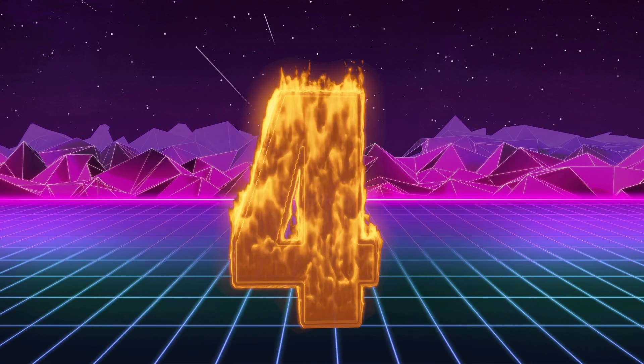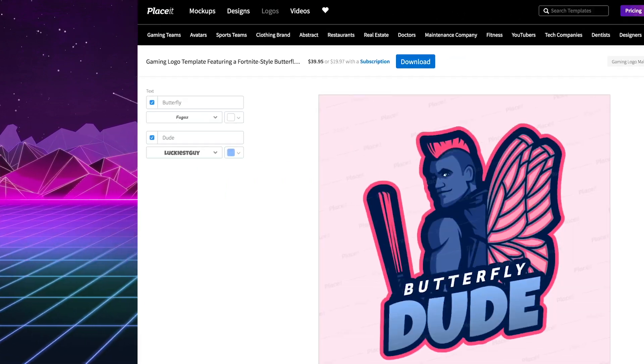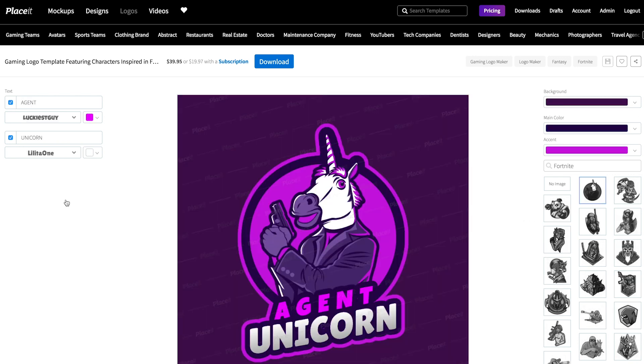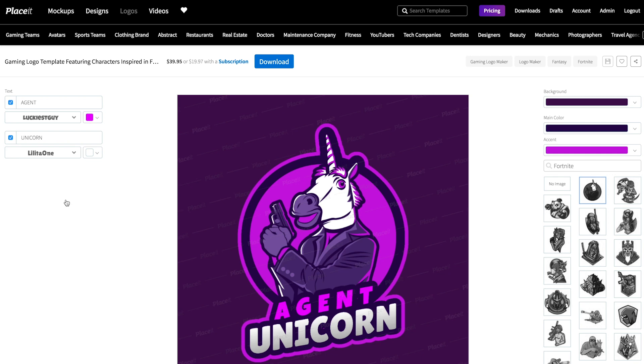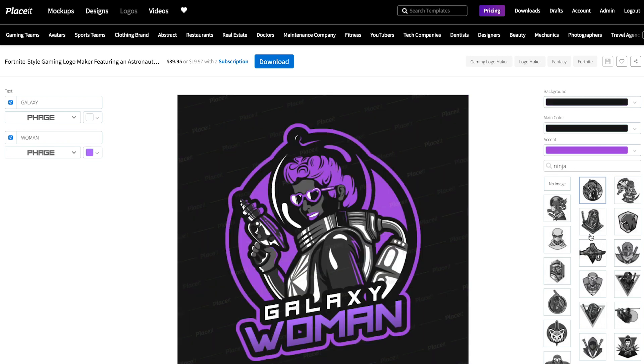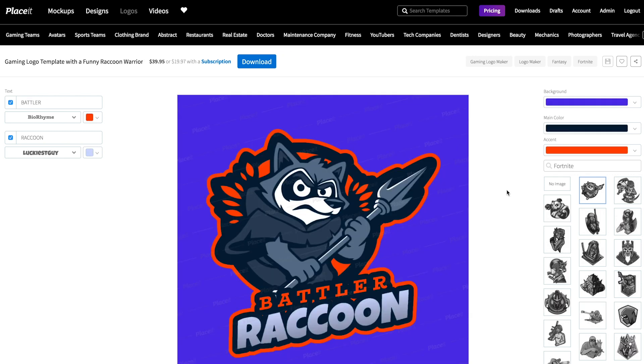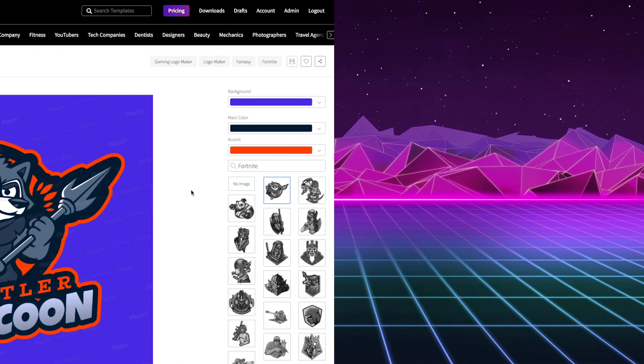Fantasy Creatures: Find your inner fantasy self in seconds by trying the different creatures in the library. From the softest fairy to the strongest monster, we have everything you need for your extra-normal character. These ones are perfect for those who enjoy supernatural themes, so go ahead and stand out from the rest.